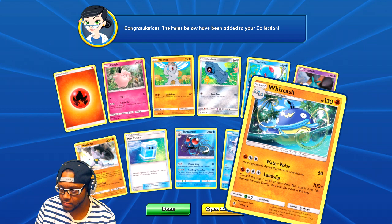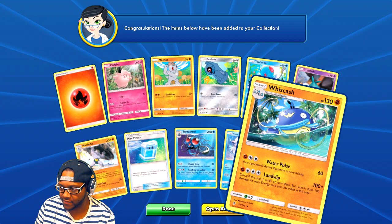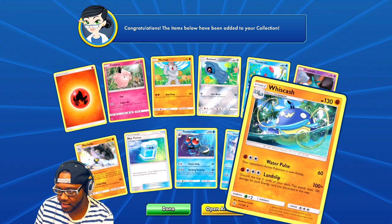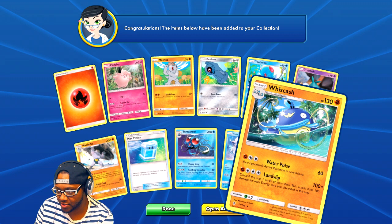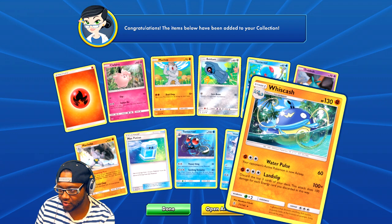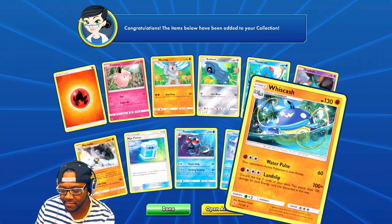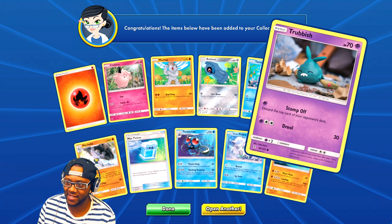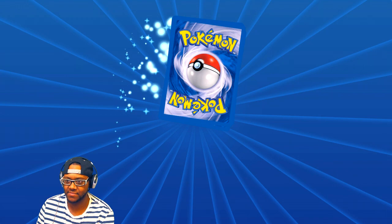There's the pre-evolved form of that Nine Tails we got. And Wishiwashi — I think I have this Pokemon but a different version. Let me see if this one's better. It takes three and four energies. Your opponent's active Pokemon is asleep — nice. Discard up to three cards from your deck, this attack does 100 damage for each energy card discarded. So it could do up to 400 damage! Wishiwashi is freaking awesome now.